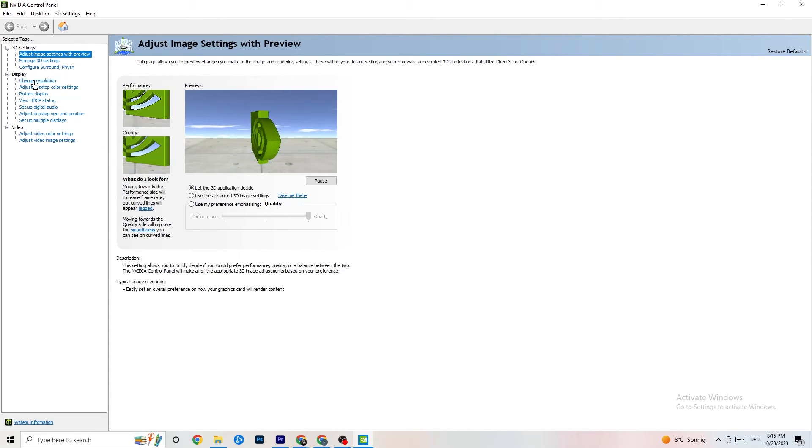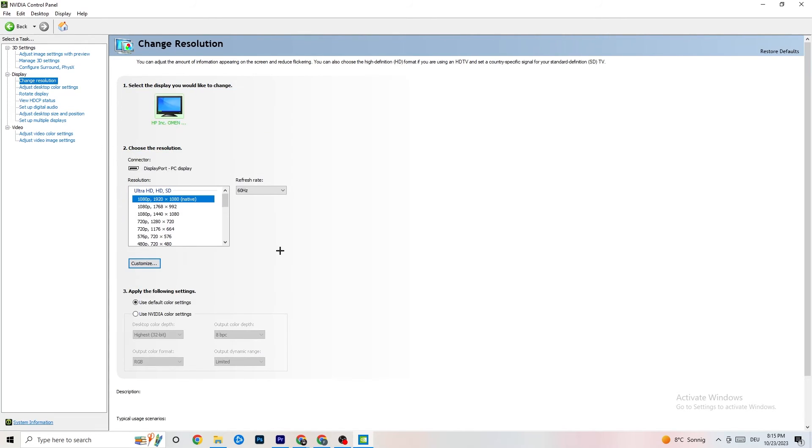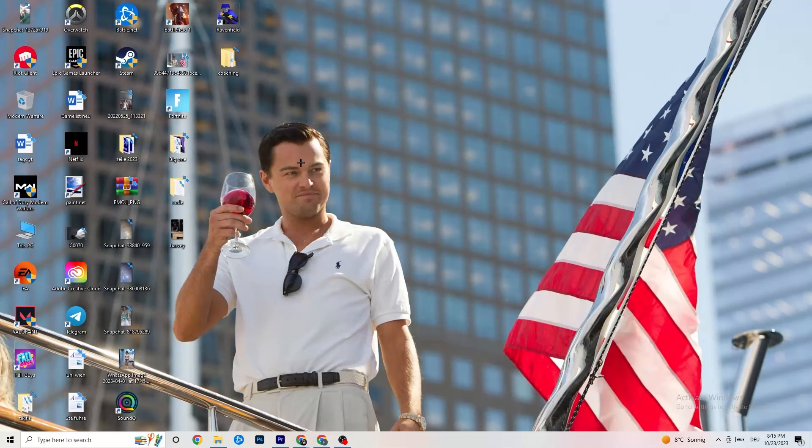Still in NVIDIA Control Panel, go to 'Display,' then 'Change Resolution.' Make sure your monitor's resolution here matches your in-game resolution exactly, because a mismatch will likely cause crashing. Verify this setting and correct it if needed.